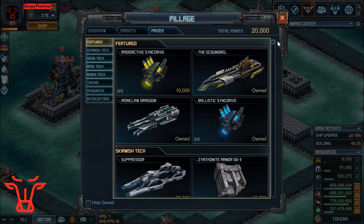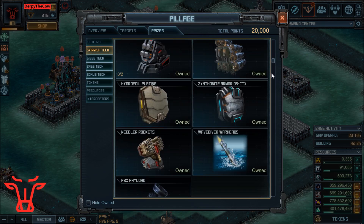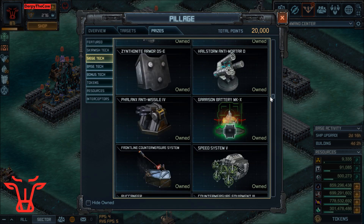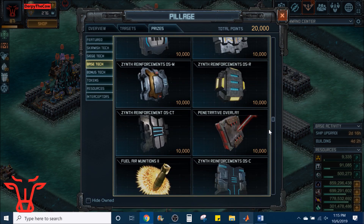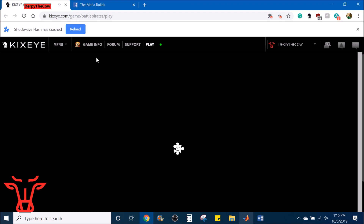The last thing you can get is if you want your countermeasures for your Dragoon to perform a little bit better, you can get the Hydro Atomizer Nozzle, which is somewhere in here — and it looks like my flash has crashed.